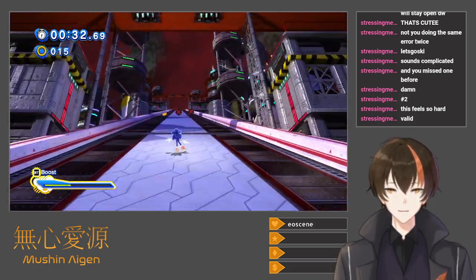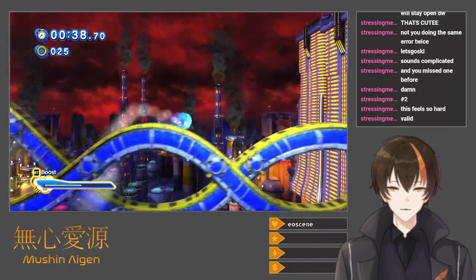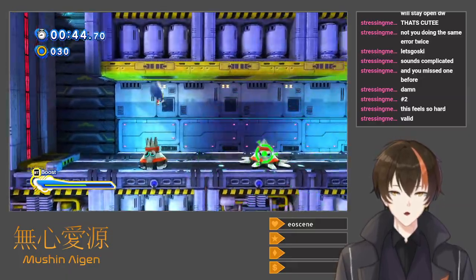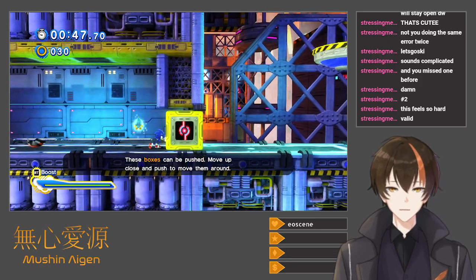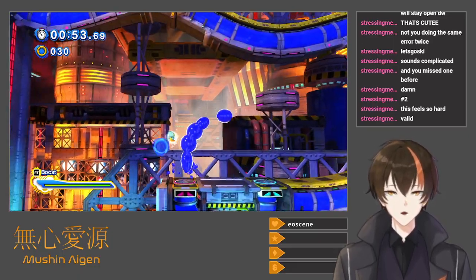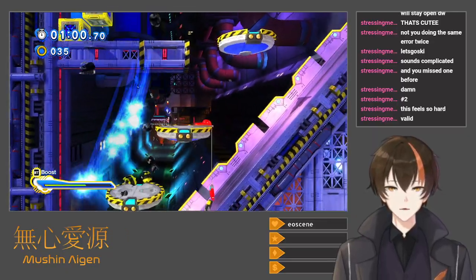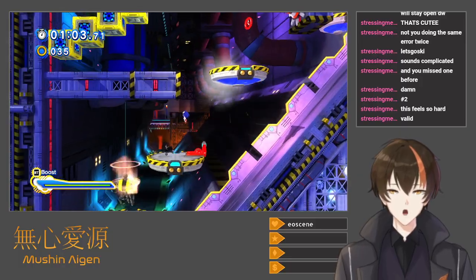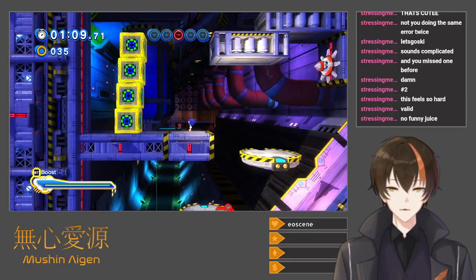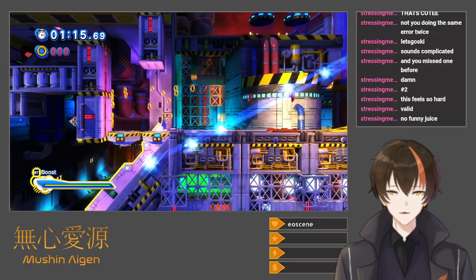We can change direction by doing a quick step here — that's fun. I remember that. And of course you can go over water while you're boosting. Push them while boosting. Main thing is the funny juice would hurt me if I touched it — I do not want to touch the funny juice. Red Star Ring — alright, that's one Red Star Ring, and no funny juice.